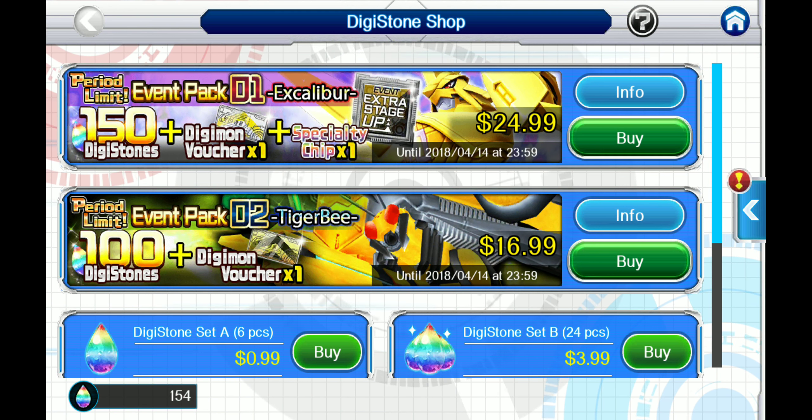What's happening everybody, it's Xavier aka GodXDPro back again to bring you some more Digimon Links on the channel. Today we are joining the Digistone shop and checking out these two event packs, one being Excalibur and the other being the Tiger B.